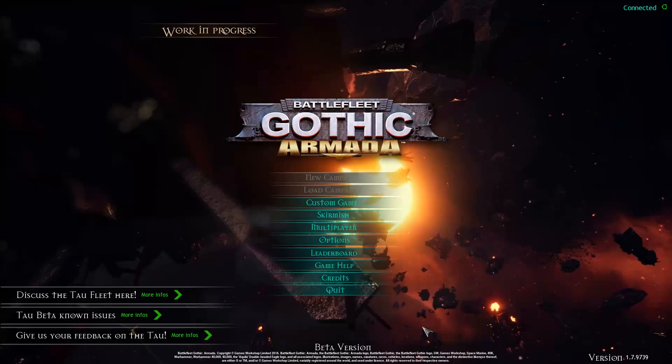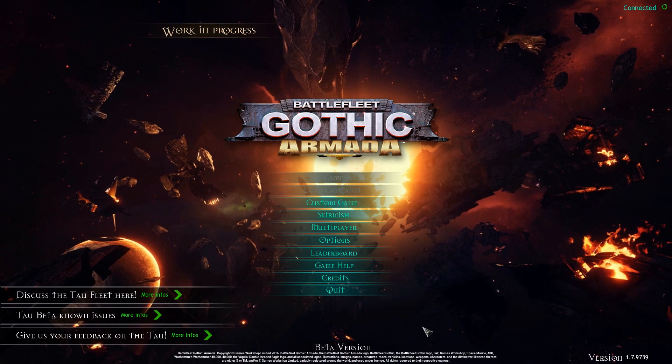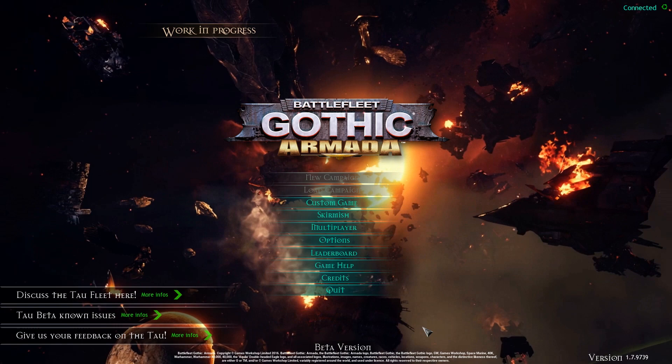Hello! Welcome back to Battlefleet Gothic Armada. It's been a little while since we've played it. We've had a couple of updates — we've had the Space Marines added, but we've also literally just had the Tau being added to the beta version. The Tau isn't in the main version yet, but if you go on Steam, right-click the game and go to the beta version in settings, you can get the beta version of the Tau.